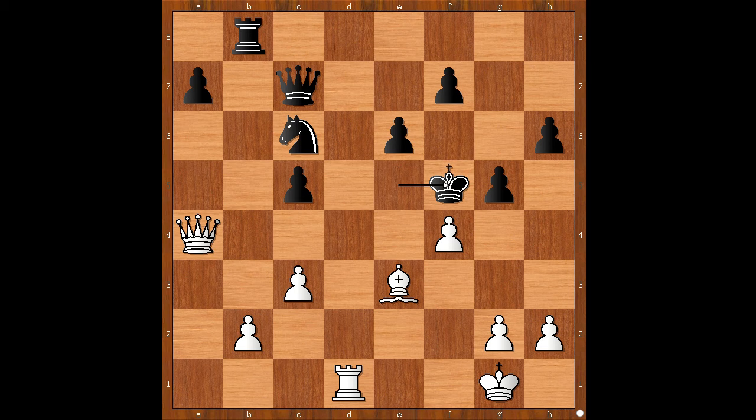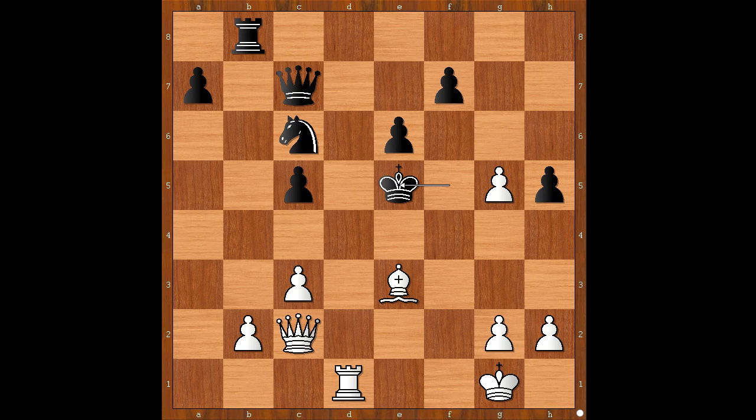f takes on g5, h5, queen to c2 check, king to e5. White played a move and black resigned — the move is queen to f2. Black resigned in view of queen to f4, checkmate. Let's play a random move, and then queen to f4, checkmate. What a lovely king hunt by Alcantara!